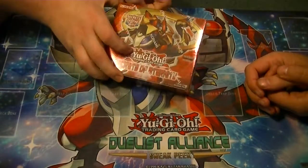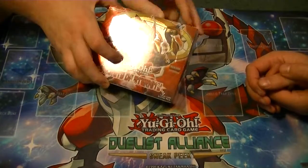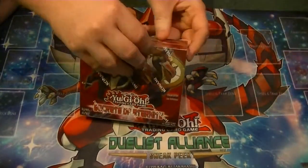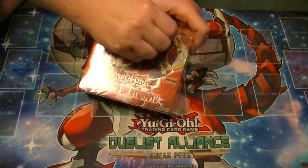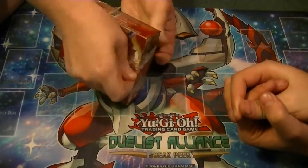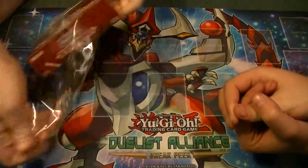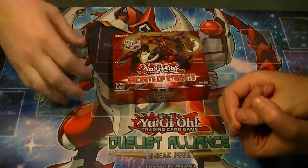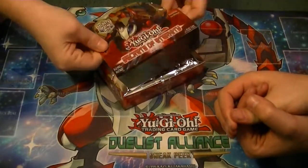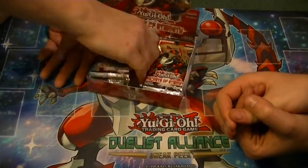It looks like he has a hadron collider on his back. Hopefully in this box we'll pull a monolith and an ultimate rare of some form of either Meklord Aorus Dragon or Susanoo — the Synchro Monster. The first two boxes have been really good, be sure to check those out. I'm not going to go over commons, just rares and holos, like usual.